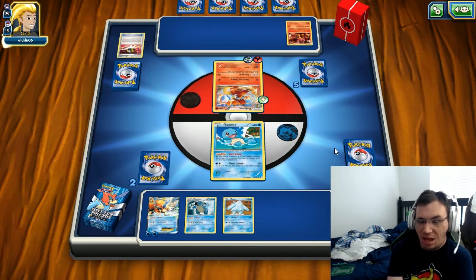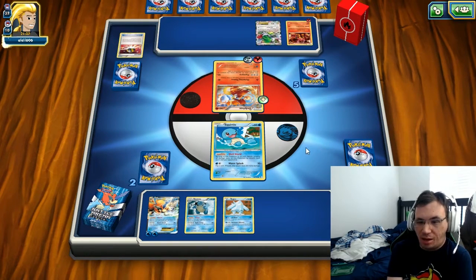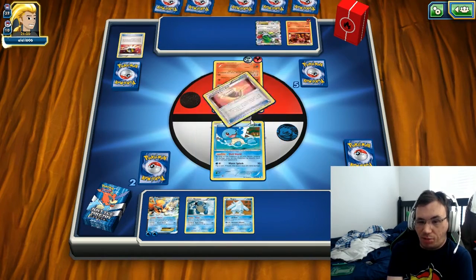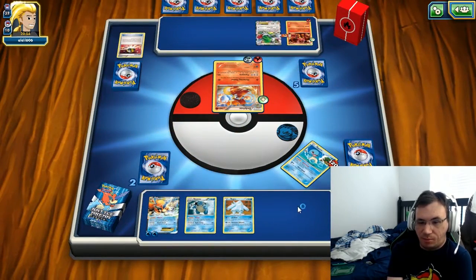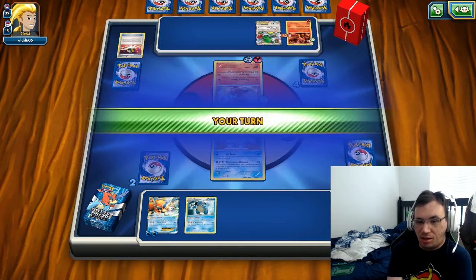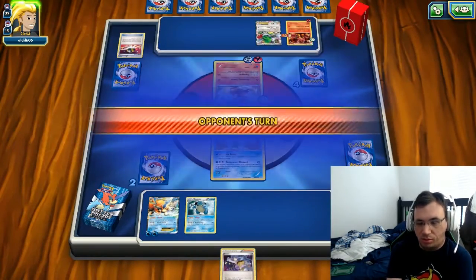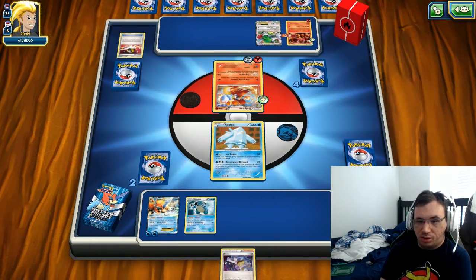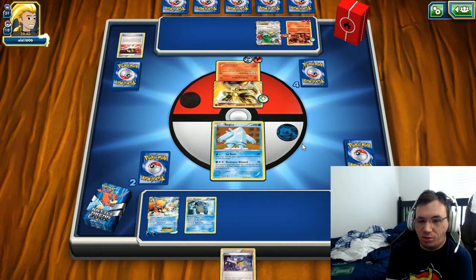My deck doesn't have Shaymin EX because I am actually using a pre-constructed deck, so I'm at a disadvantage. I don't have Shaymin to rely on - I have to top deck something good no matter what. That's the thing that sucks. I need to get a Sycamore or something that will allow me to draw multiple cards. It doesn't matter if you have Del Fox Break - I'm still going to destroy it in one hit.